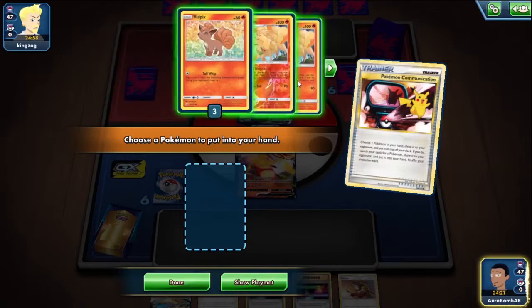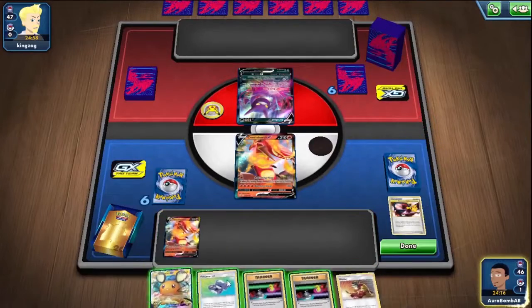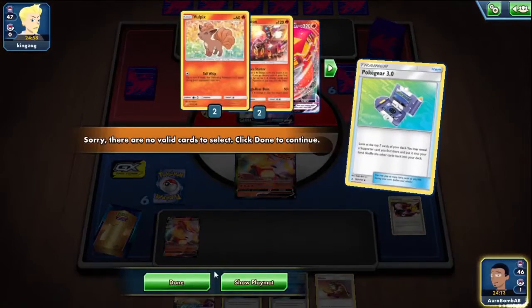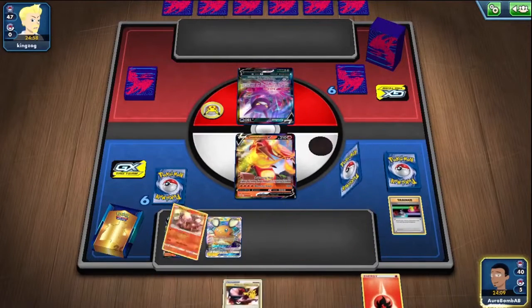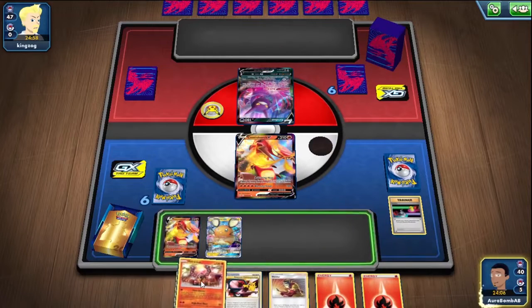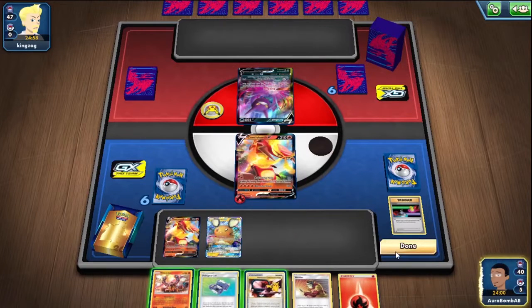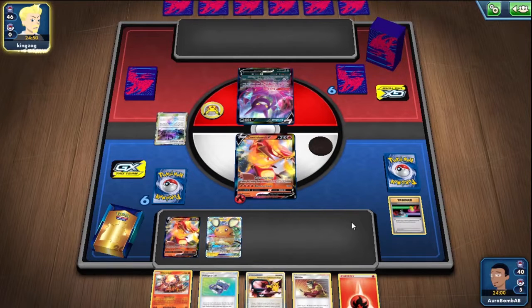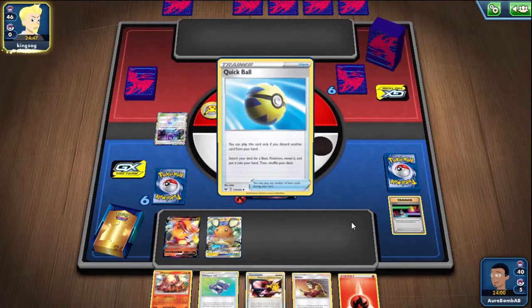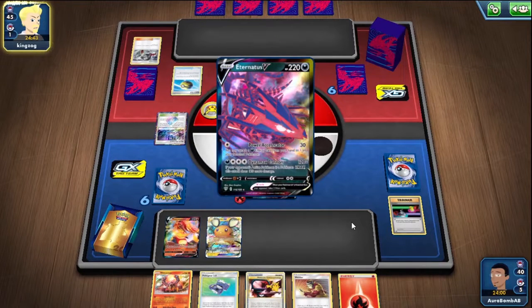I would like to play against more Eternatus — I wish I had a buddy that had Eternatus ready. Good evening from North Africa — bro, I was born in North Africa! That's where I was born, I was born in Morocco. Oh, more Eternatus — this is perfect! Why does everybody have Eternatus now? Am I just really high on the ladder? We did get like 15 wins yesterday.